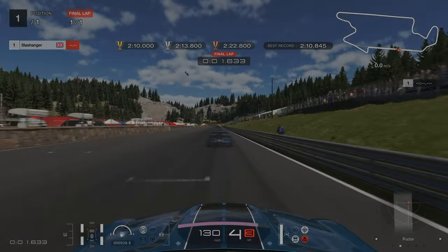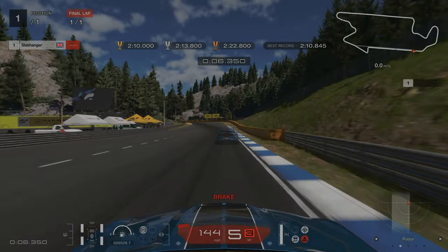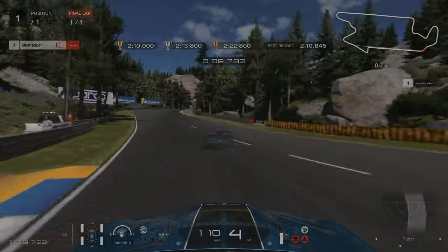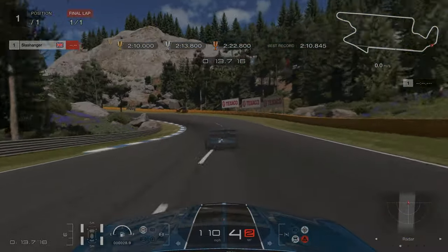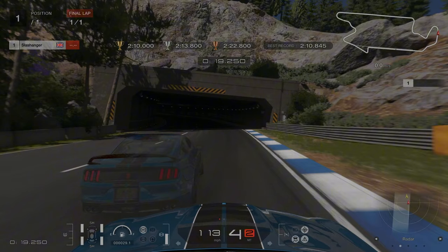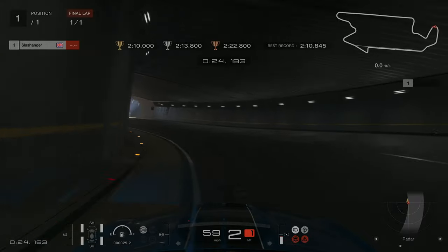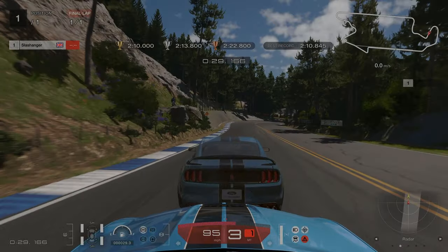For our licence challenge number 6 we are at Trial Mountain. When it comes to our first braking point we are braking just as we get to this yellow barrier on the right hand side — we are going to need to brake quite hard here, harder than we normally would in a supercar or a group 3 car. We are just letting off as we come round this left hander. Then we are braking just before we get to the tunnel and going down into second. Stick as close to the inside as you can. The next braking point is just as we get to this rock where a person is standing on the left hand side.